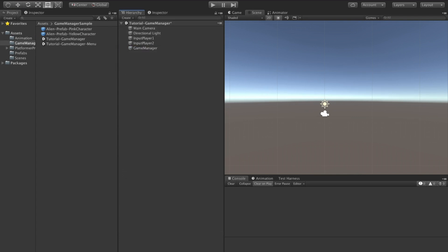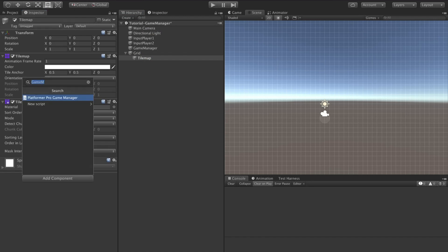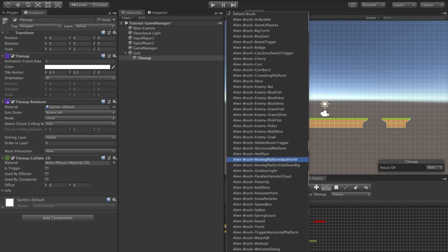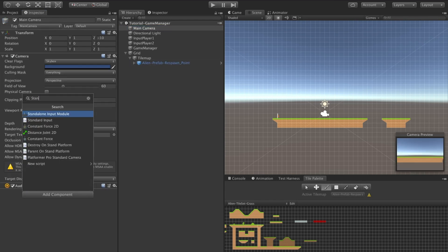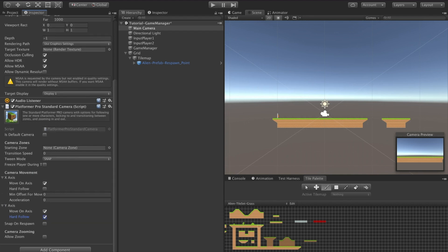Let's now delete the prefabs from our scene and hit save. We need some geometry to walk around, so let's create a tile map. We'll add a tile map collider and we'll do some painting. We'll also just create a respawn point and make it the default — so that's where our characters will start. Let's add a camera controller to our camera, and for simplicity, let's just choose hard follow.